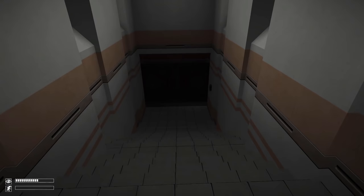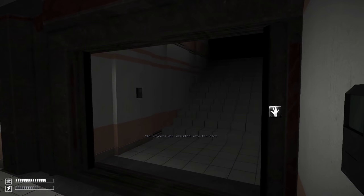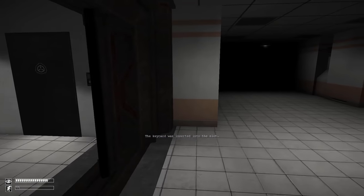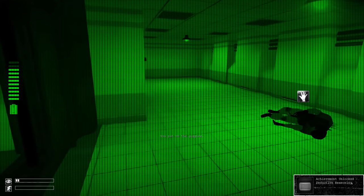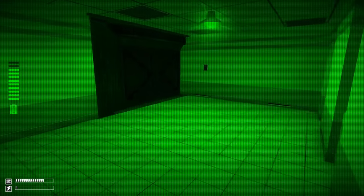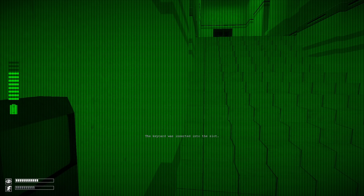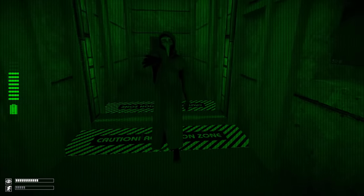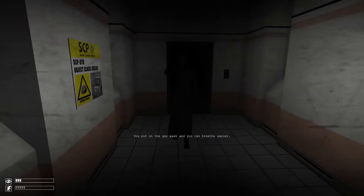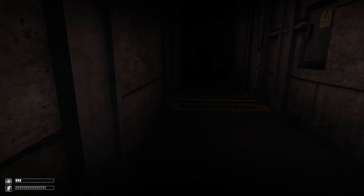Once you get to 079's room, be careful — 173, 049, and 966 can all spawn here or trap you. Make sure you close the doors behind you. All you need to do is get close enough to trigger 079, then you can leave — you don't have to stand around and listen. Put on the night vision goggles to check for 966, because they are very often around here. Draw 049 to one side of the corridor and swing around him — his turn speed is very pitiful.